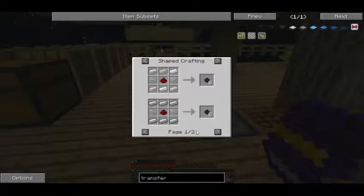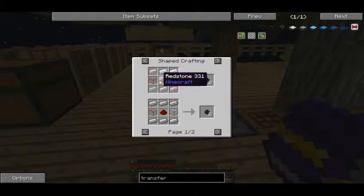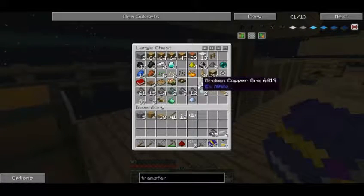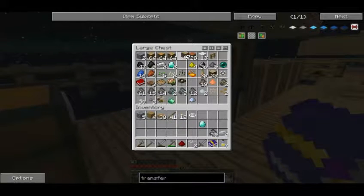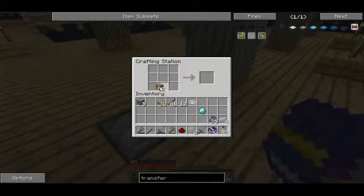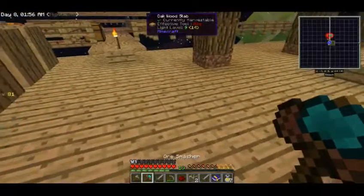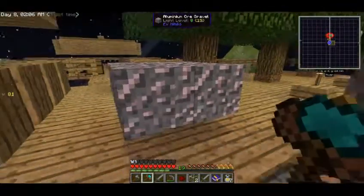I'm going to need to make these transfer pipes. I think I almost have all the aluminum, and I have the glass. The redstone - I only have four. Let's make a nice hammer, or smasher - this is actually quite useful. I can make gravel straight from stone, then sand, then powder, so this is quite easy for processing materials.